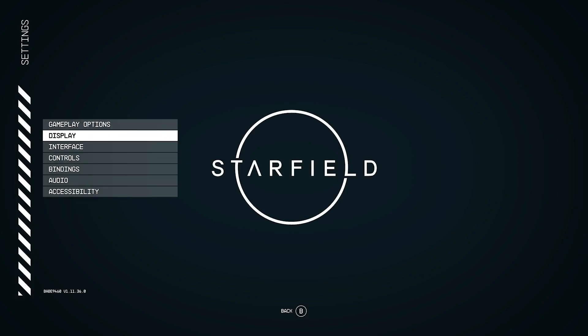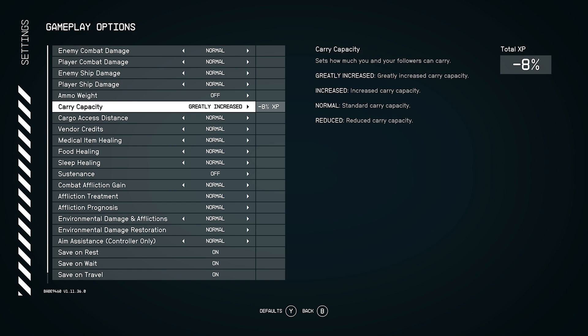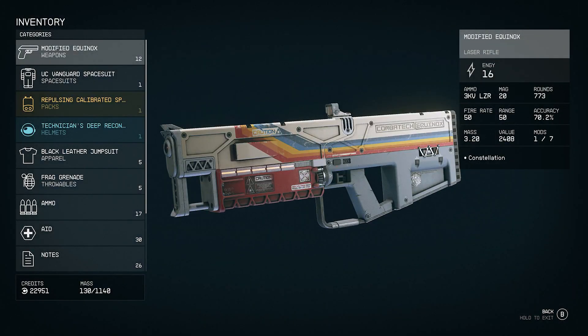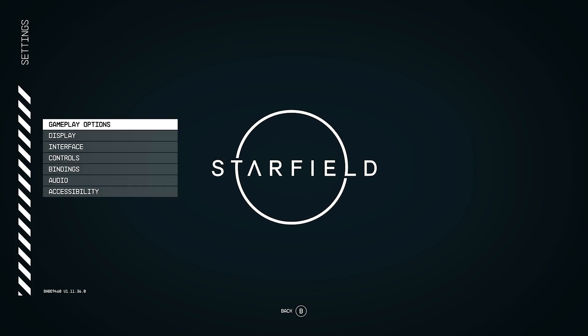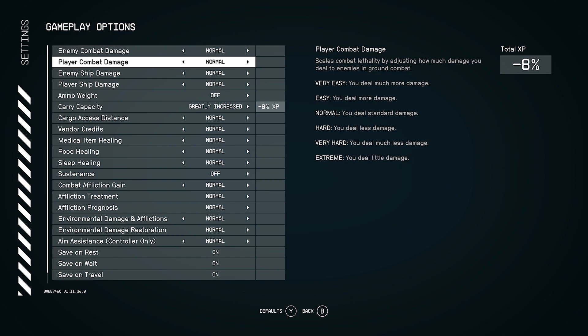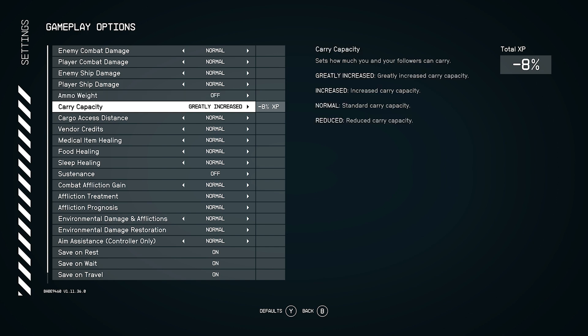Do you want to make a couple other things harder to counteract? For two more XP it goes to greatly increased — one level of it is an extra five hundred, two levels is an extra thousand, so that additional five hundred is only two more less experience. We could adjust things like enemy combat damage, player combat damage — I don't really want to take more damage or deal less. Same for ships. Tempting, given how much extra weight, but no. That's defeat.